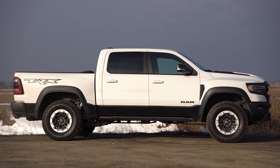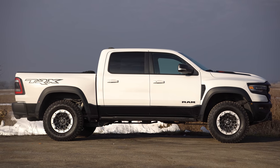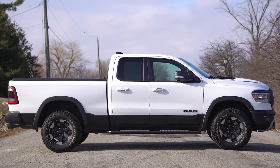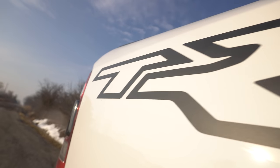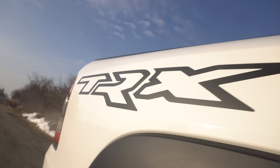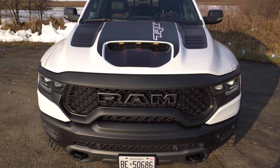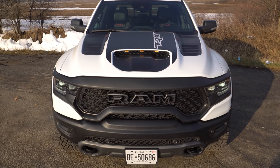The Raptor has the Raptor splash; this has T-Rex on the back. The Raptor splash is a little cooler, but this T-Rex graphic is the only way you can differentiate this from other Rebels at a distance. You do have to pay extra for that graphic, just like on the Raptor. We also have a T-Rex on the hood, which is an extra option as well.